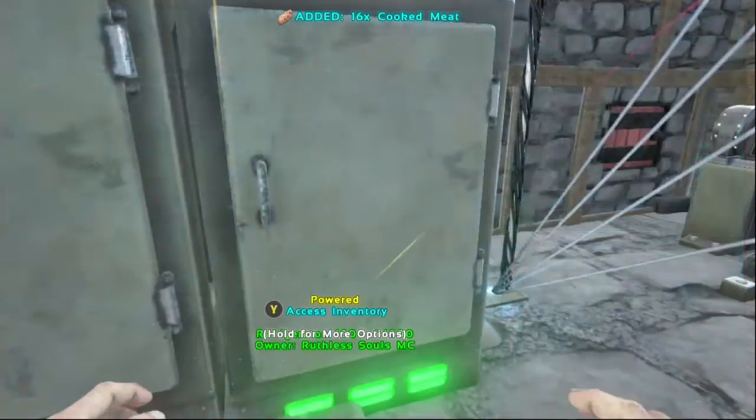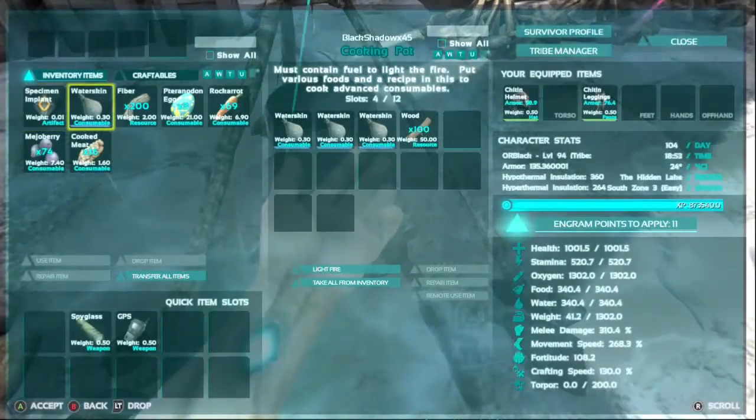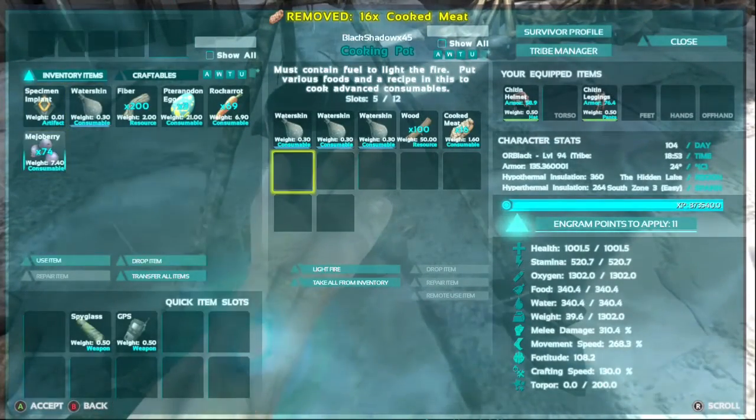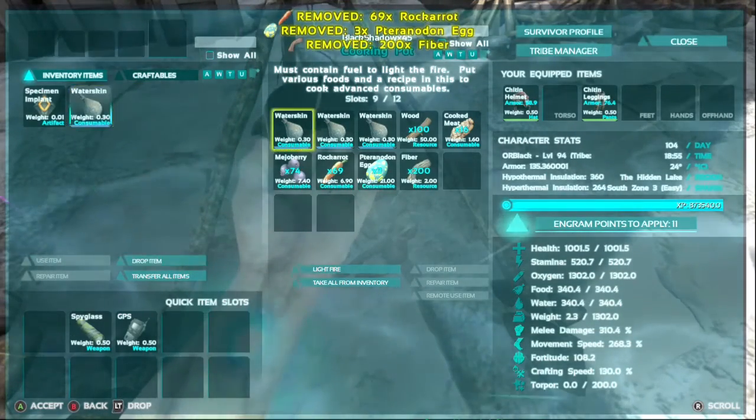Gotta get our Cooked Meat there. Then what you do is go to your cooking pot. You fill your water skins with water, and you put your meat, your Mayo, your fiber, your carrots, your eggs — and you put it all into a cooking pot.